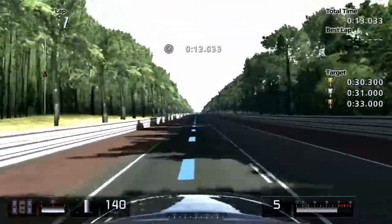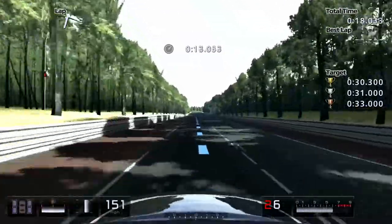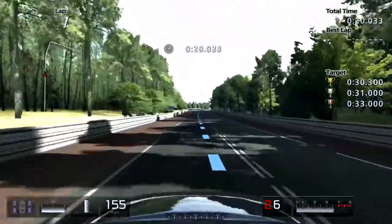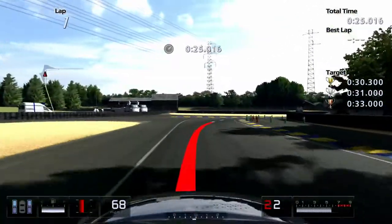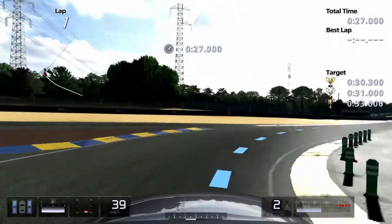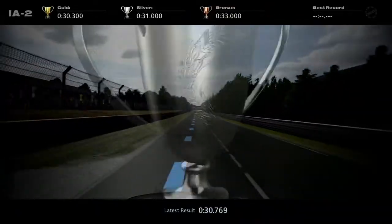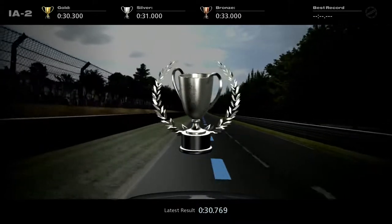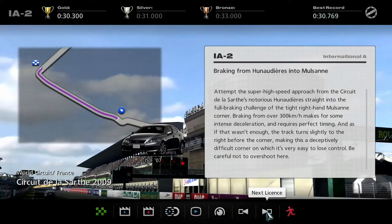I was expecting a Lexus to have better brakes than this. Silver. I'll take that. That is fairly good. Obviously, we've got about 0.4 seconds to play with, so quite a lot of room there. But I will take that. On to the next license.